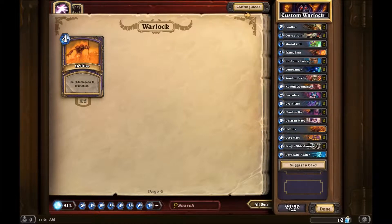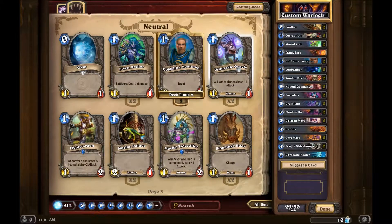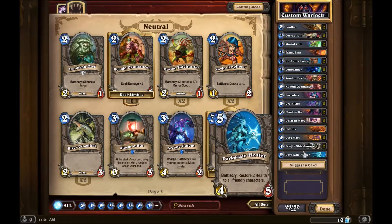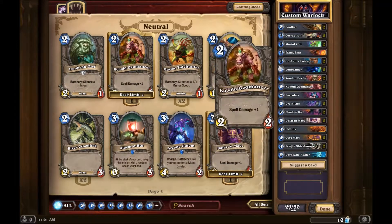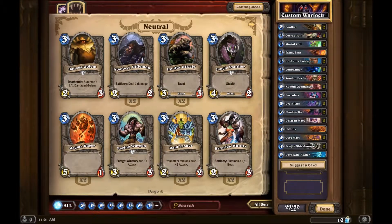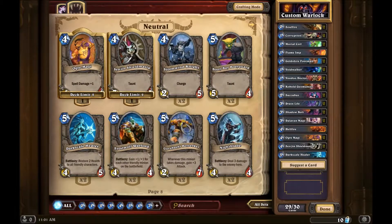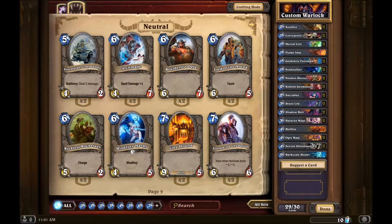I probably don't need two hellfires, so I'll take one out. I don't have any big taunt creatures - I only have two taunts. I have no nice big creature, which could bite me. That's a big one, and that's a nice big one too. Other minions - that's another good one.